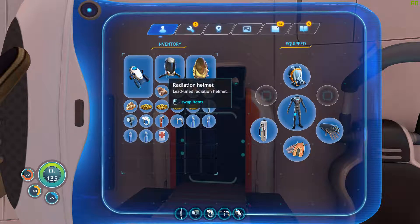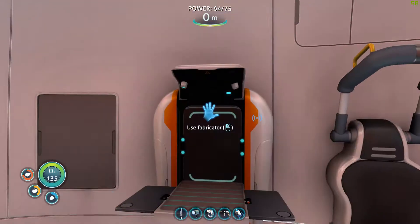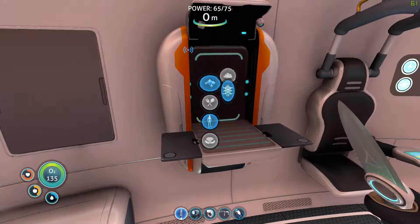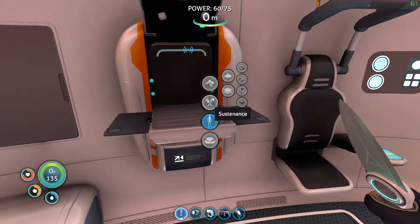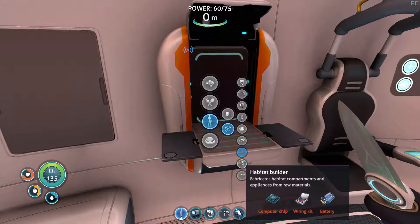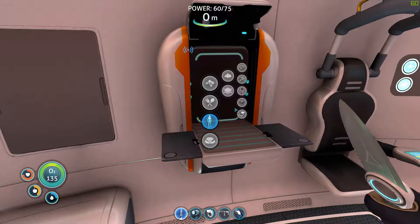I have to make the decision: do I re-breathe, or do I survive radiation? I think I need to survive the radiation. Alright — Habitat Builder. We need copper wire. We need a computer chip — that's what we're going for. We need table coral samples to make that.